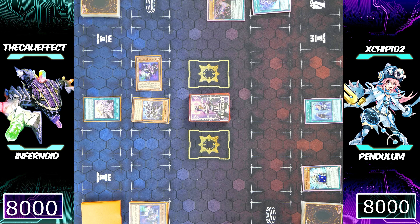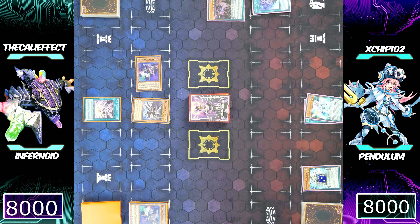I still have one disruption with Decatron to negate a monster effect, and if he sends a critical card to the graveyard I can always banish it with Infernoid Seitsemas. Through all these negations and disruptions, I actually have quite a few Infernoid monsters in my graveyard just from activating Void Feast. Chip is adding Harmonizing Magician to his hand — actually I think he'd add Black Fang for the high scale.